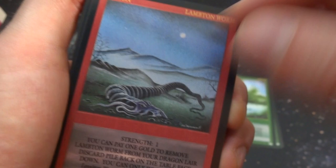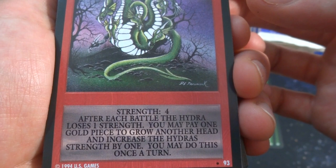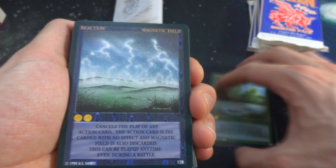Got a three-headed dragon — it's the Hydra. Big old beast, one gold, nice purple sky in the background. Strength four; after each battle the Hydra loses one strength, but you may pay one gold piece to grow another head and increase the Hydra's strength by one — you may do this once each turn. This is a different card — a reaction card called Magnetic Field, with lightning bolts everywhere. Two gold — cancels the play of an action card; the action card is discarded with no effect. This can be played anytime, even during a battle — like a counterspell.